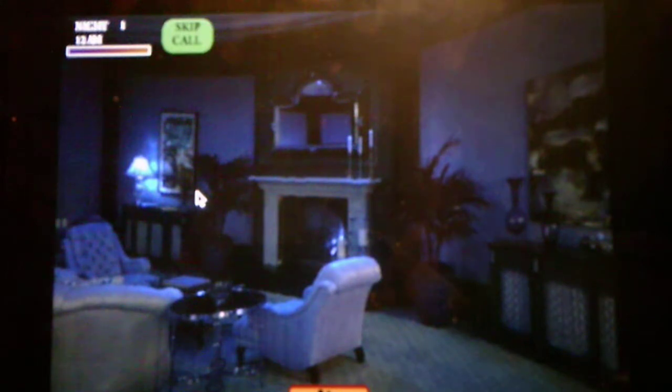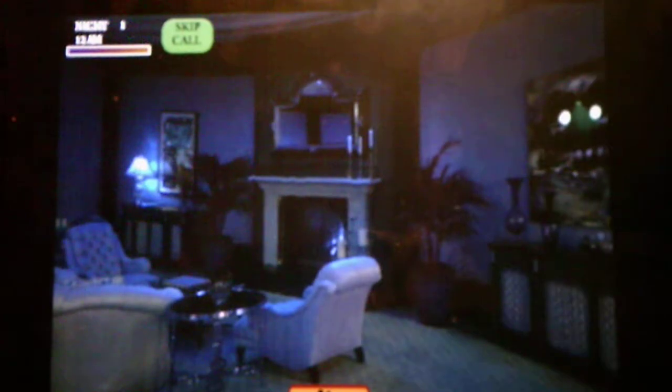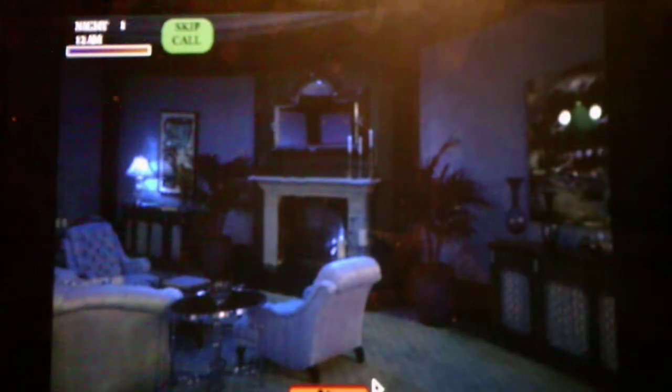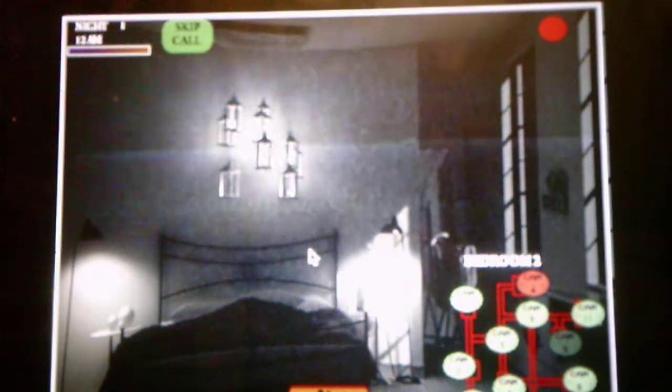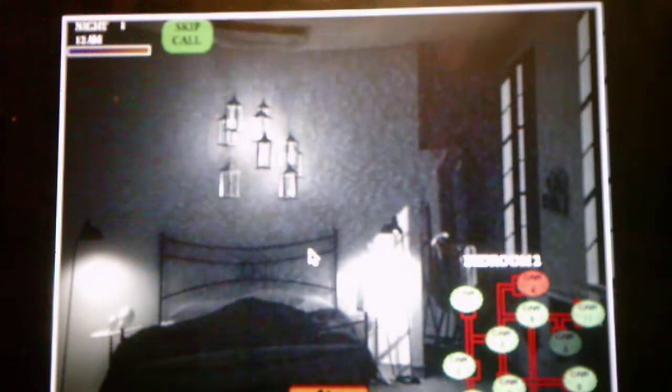They might sneak up behind you, and you'll see them in the mirror above the fireplace. If that happens, immediately pull up your camera to make them go away. You should also watch them on the camera as often as you can, as it somehow makes them go a bit slower. Once the sun rises you're free to look for the exit, but you might have trouble finding it — they might even shut the doors and windows completely. Do not stay in the same room two nights in a row, as that will make you easier to find.